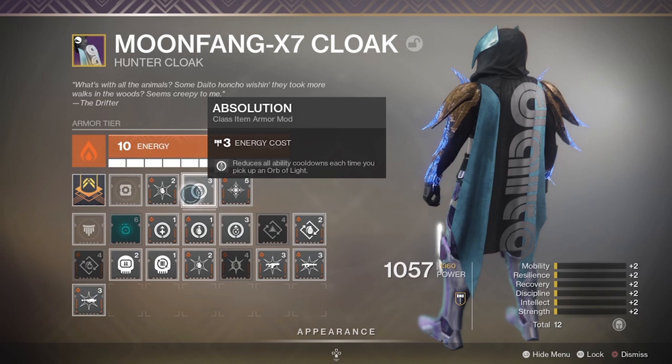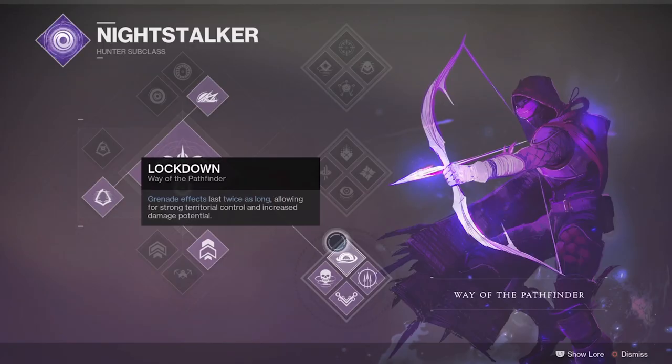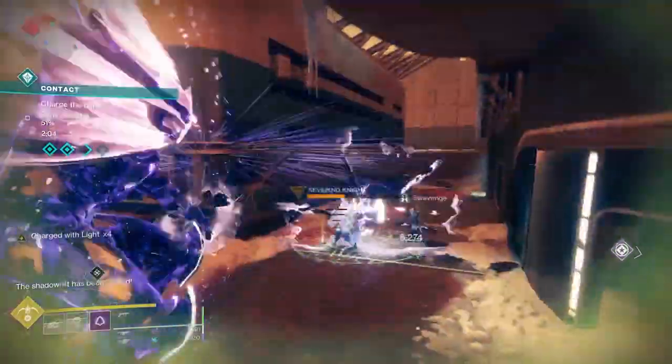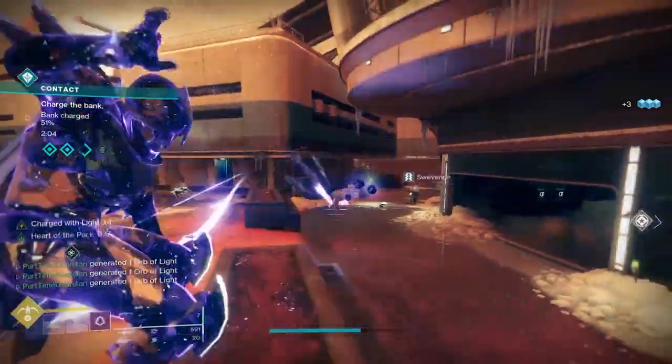Let's talk about some complementary mods. I use Absolution, which reduces all ability cooldowns when picking up orbs of light. Ashes to Ashes gives you bonus super energy from grenade kills. Lockdown makes your grenades last longer. Combat Provision means damaging with grenades grants melee energy. Making Allies Invisible grants grenade energy. And finally, I use weapons with Demolitionist, where kills increase grenade regeneration. So you can see the power of putting all of these together.